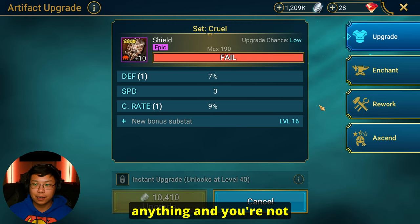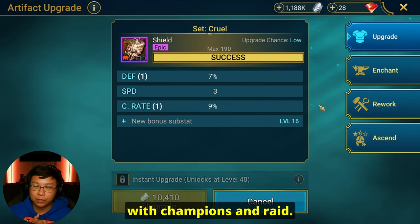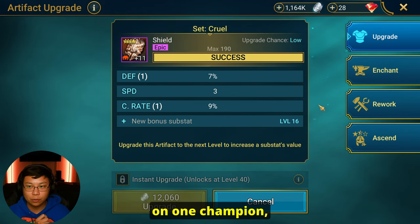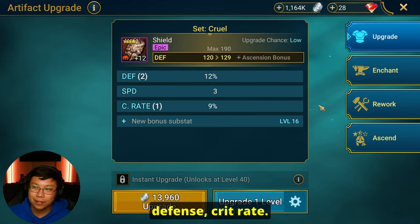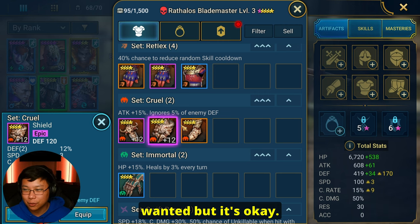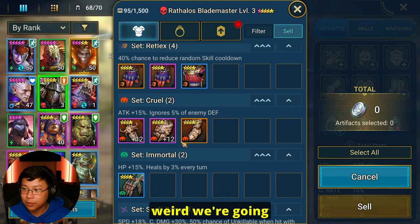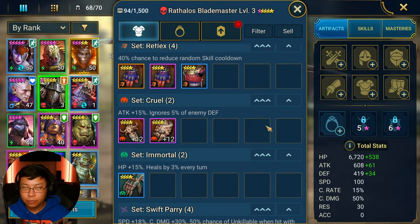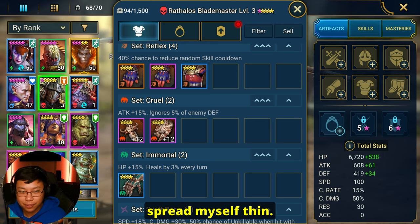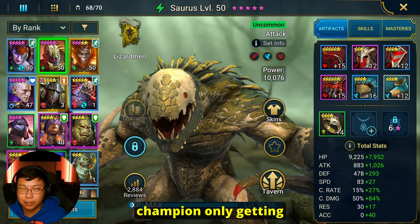You want your pieces of gear to excel. You don't want it to spread out too thin because then you're not really focusing on anything and not really getting anything done. It's kind of the same concept with champions in Raid — if you have a bunch of champions you start working on and don't focus down on one champion, you spread yourself thin and end up getting nowhere. I want to focus on one champion only, getting him to 60, which is Saurus.